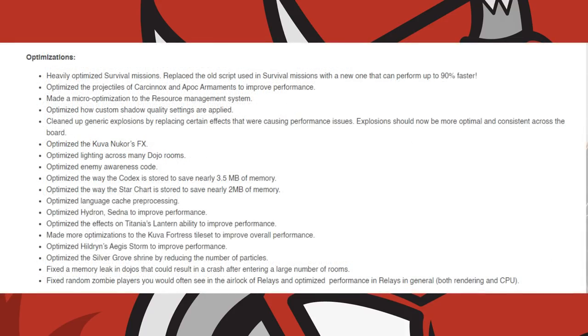For optimizations, DE heavily optimized survival missions and replaced the old script with a new one. They also optimized the performance of Karkanox and APOC armaments, how custom shadow quality settings are applied, the Kuva Nukor's effects, lighting across many Dojo rooms, enemy awareness code, and the way the Codex is stored to save nearly 3.5MB of memory.